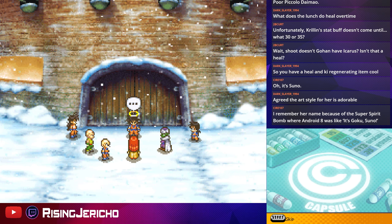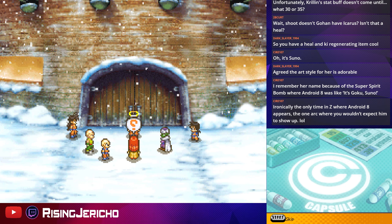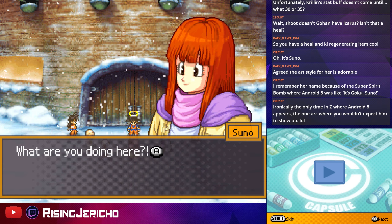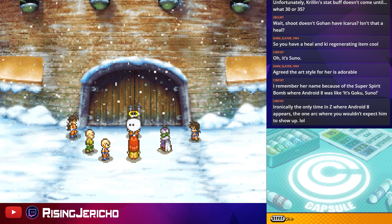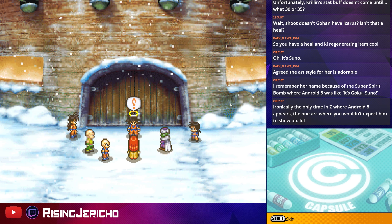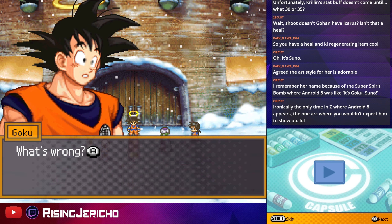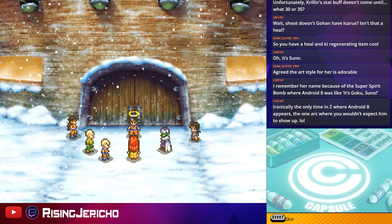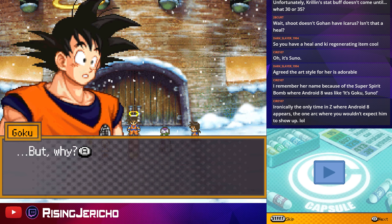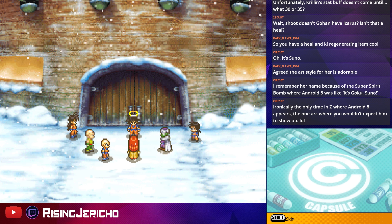Gohan should know her, actually — pretty sure. That would be a legit question. Also, notice how he grew up three times his size. Ironically, the only time in Z where Android appeared is the one arc where you wouldn't expect him to show up. I want to say yes, but I feel like he might have also made a passing appearance — he appeared once in GT, I know that for a fact. He might have made a passing appearance in the Saiyan Saga filler, maybe.